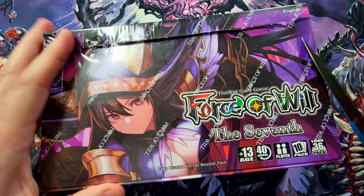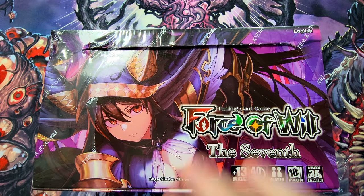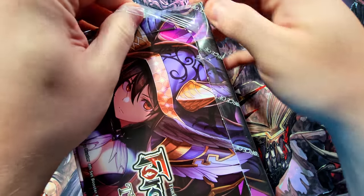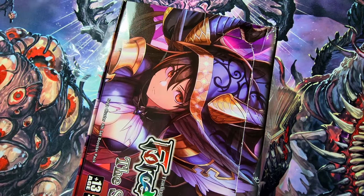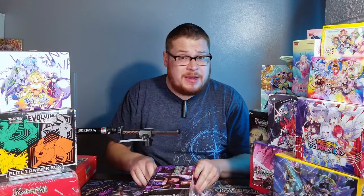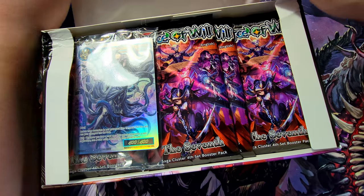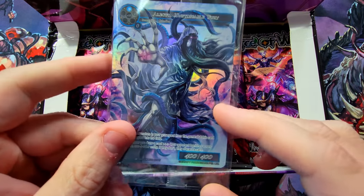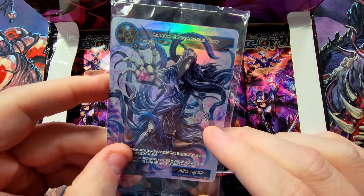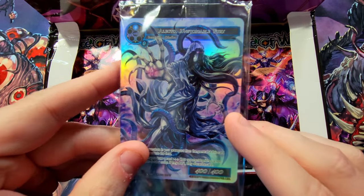This box was a little destroyed in the mailing system, so I opened my good box first — this one is just a little bit bent up in the corner, but I'm hoping it'll just mean it's a lucky box. Let's crack this thing open and take a look at our buy box card: Electo, Unstoppable Fury — dope card, but we've seen it before.